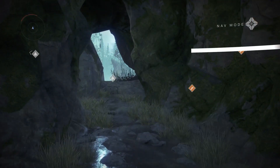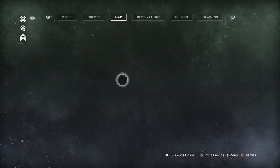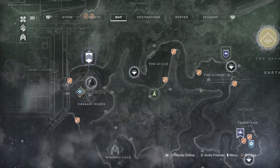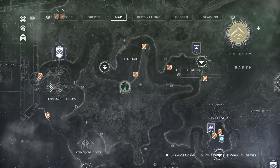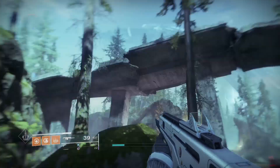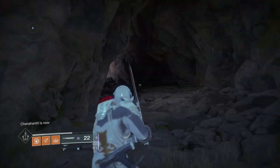Your first step is you want to fast travel to the Gulch on the EDZ. For those who don't know where the Gulch is, it's right here — basically right by this little tower. You want to go to the end where there's a lost sector logo, and once you've seen this broken down bridge, go into this little cave.